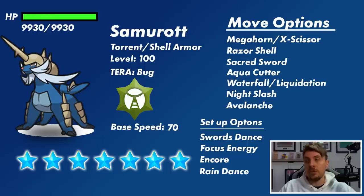Its setup options: Swords Dance is probably going to be the biggest one, boosting its Attack by two stages every time it uses it, so it can get out of control quite quickly. Focus Energy is another one — because Samurott gets access to high critical hit ratio moves like Aqua Cutter and Night Slash, we could see Focus Energy as a first-turn move, boosting the critical hit ratio even further so those attacks land critical hits, which nullifies defense-boosting moves and does double the damage.